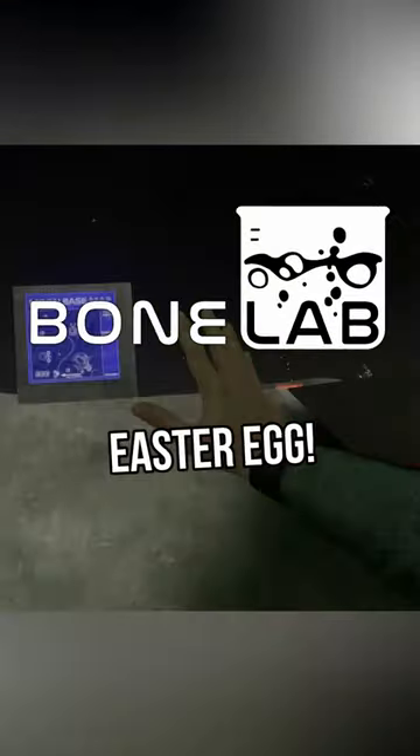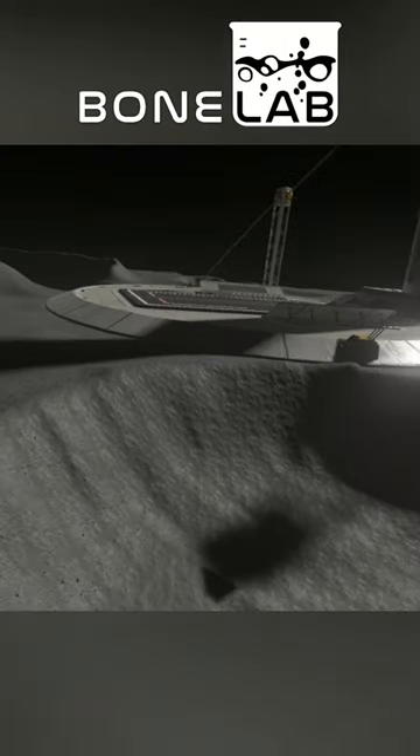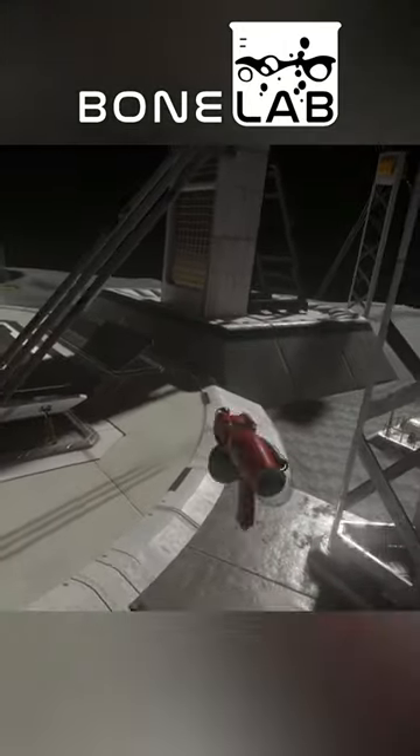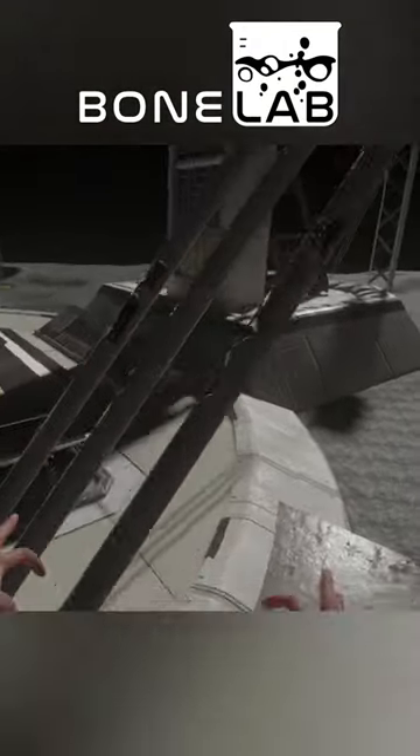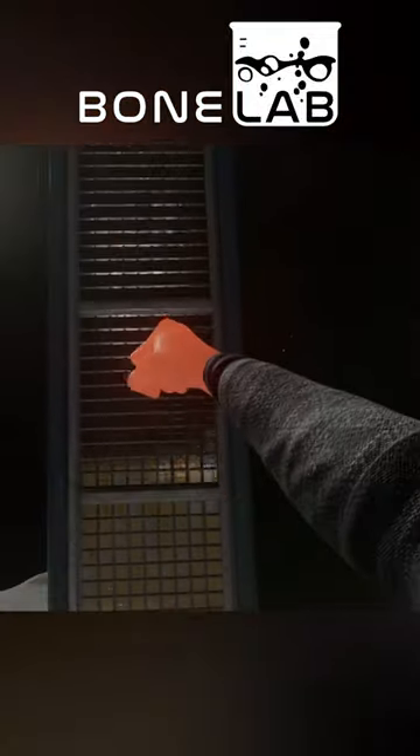How to find a little secret friend on the moon stage in Bonelab. All you have to do is go to the tallest building on the map, which has now been made very easy because since the last patch, there are now launch pads everywhere. There's one right at the bottom of this tower, so you can launch yourself right up to the top.